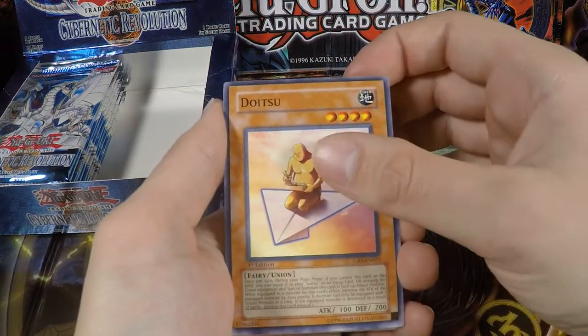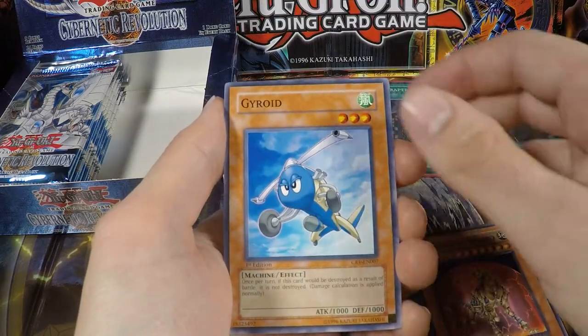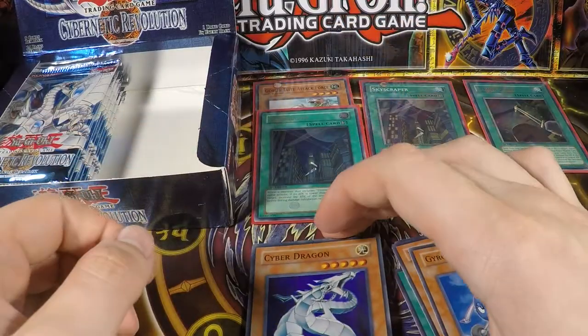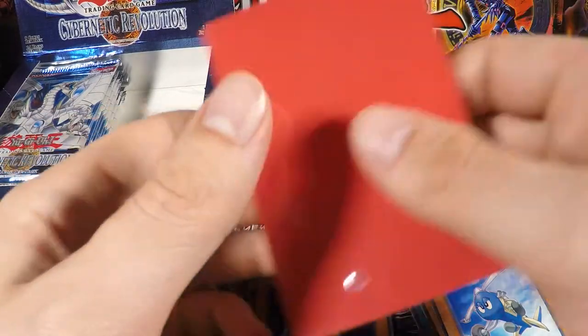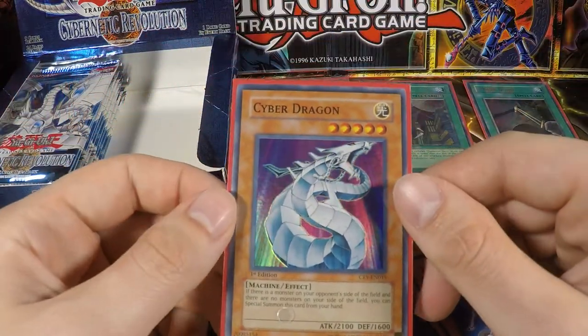We have a Doitsu, Death Crow King, Mechanical Hound, Gyroid — and there we go, a Cyber Dragon! That's awesome. It's actually the best Super Rare you can pull, at least my favorite Super Rare. I mean, who doesn't like Cyber Dragons, right?